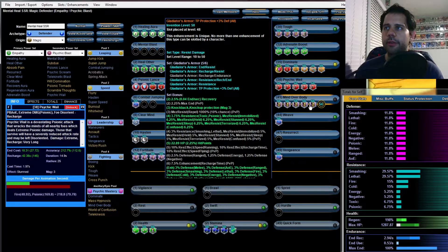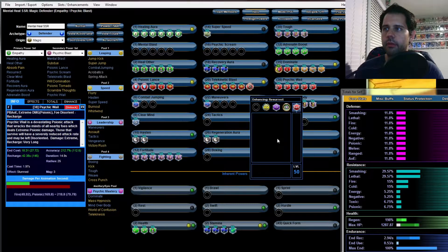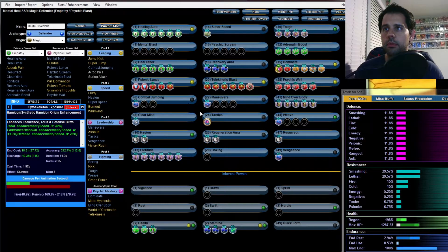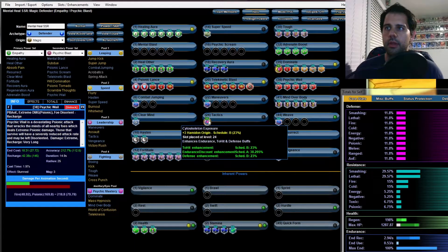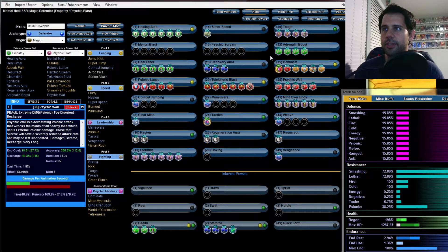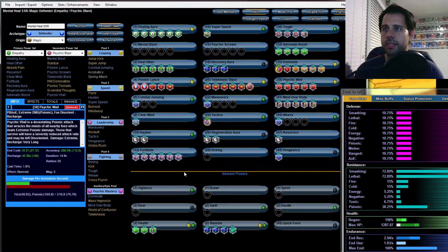Take everything else on Gladiator's Armor. For Weave put another three slots — that should be everything. Put a recharge on Resurrection. For Tactics go ahead and put a Cytoskeleton, you can plus it to plus-three at 53 — it's really not needed but it helps.